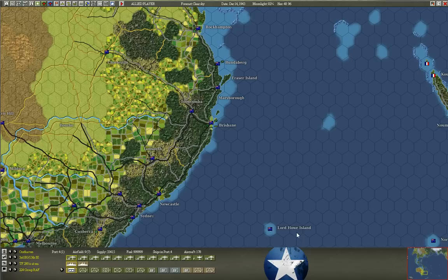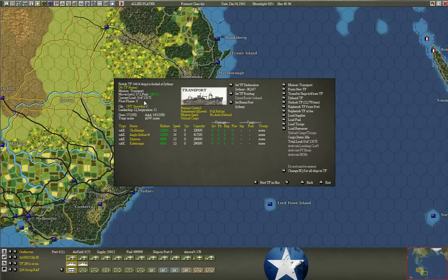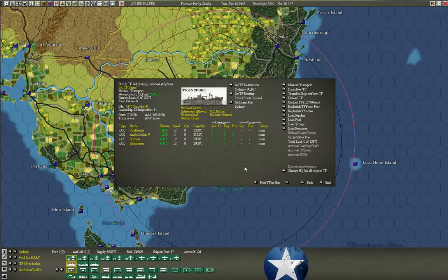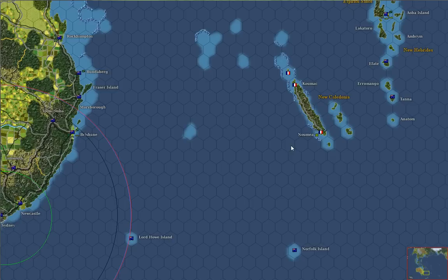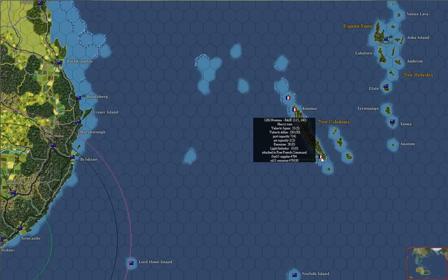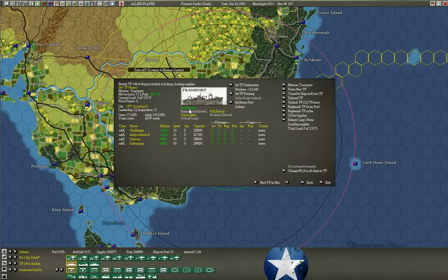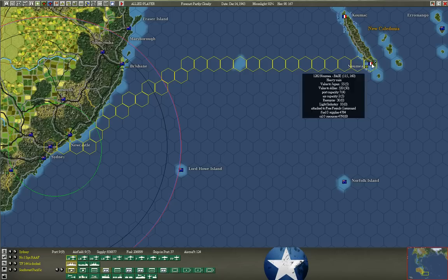How do you set up a supply convoy? We've got four ships in this transport task force. Its home port is set to Sydney. You hit load supplies, select your target — let's say we want to use Noumea as a forward base — give it its target, then hit human control twice. That sets it to CS Noumea, meaning convoy system. It will automatically go from Sydney to Noumea, load supplies, unload them at Noumea, come back, load more supplies, and you don't have to worry about it anymore. Very useful time saver.